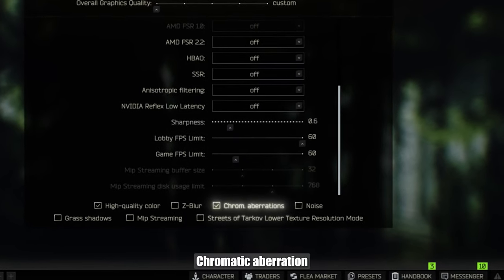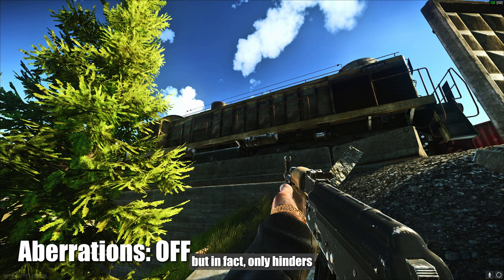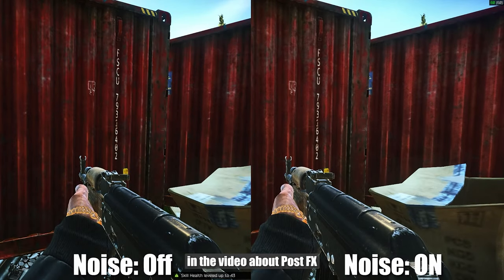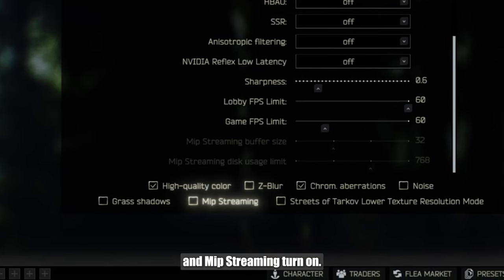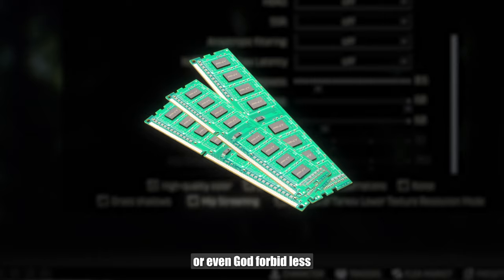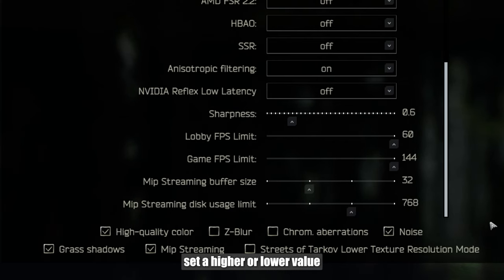Chromatic aberration creates color distortion at the edges of textures — it's cinematic but in fact only hinders, so turn it off. Noise is just noise. Grass shadows — just forget it. And MIP streaming: turn it on if you have 16GB of RAM or less, or a graphics card with limited video memory. Depending on how good your SSD is, set a higher or lower value. Pros: fewer freezes in general. Cons: freezes will last longer, and only textures you are looking at will be rendered.